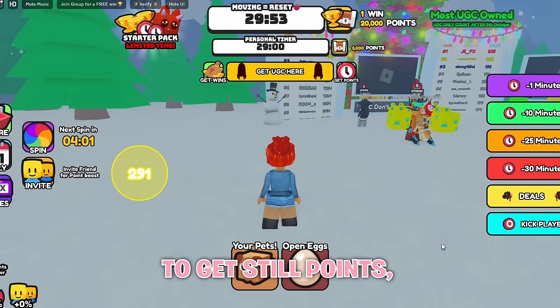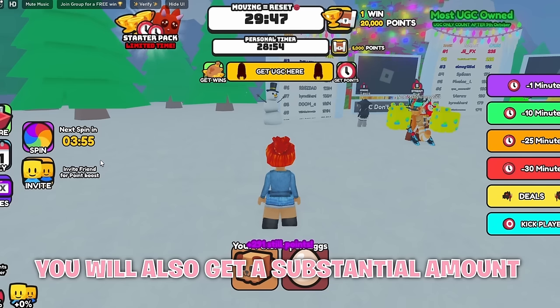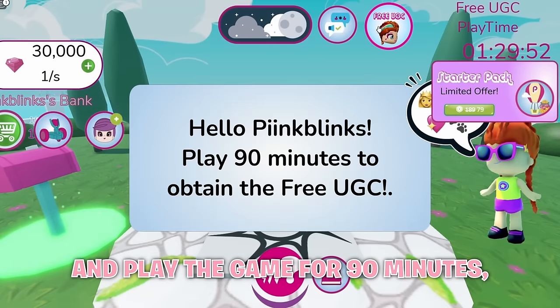To get still points, you have to just sit still. If either of these timers reach 0, you will also get a substantial amount of still points. To get this next tier item, you have to join this game and play the game for 90 minutes, which is 1 and a half hours.